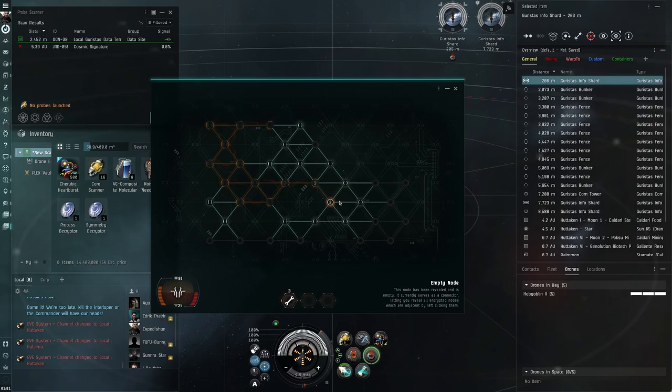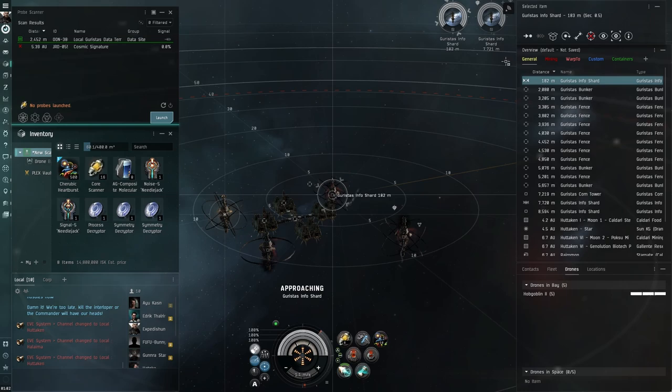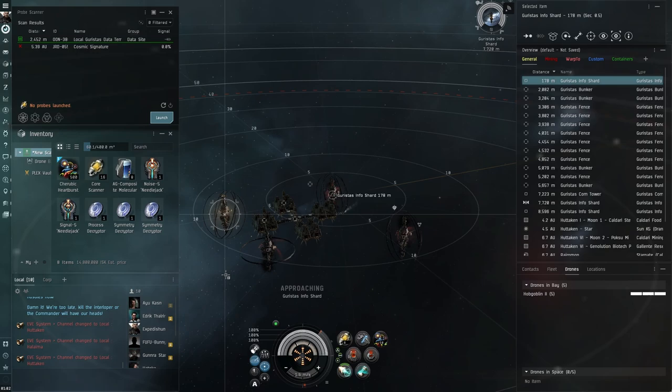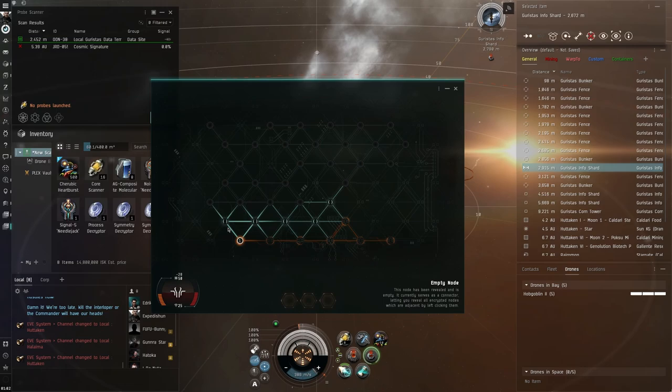Stay away from wormholes on your first day — if you see them, stay away. For data or relic sites: if you're unsuccessful in your hack, the container blows up and the loot is gone. A massive tip: even if a cargo scanner shows a container has zero loot, open it anyway — do not leave the site half finished. If you leave it half finished, it still shows up in other players' probe scanners, and if they warp there and it's empty, that's not nice.